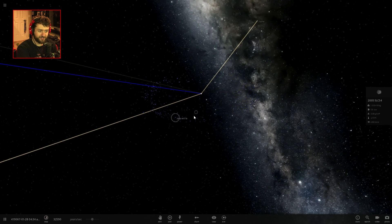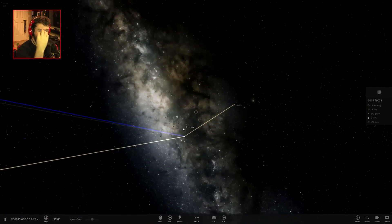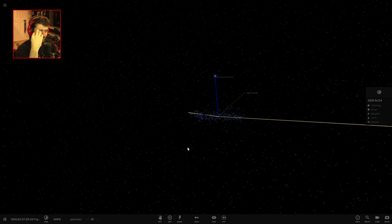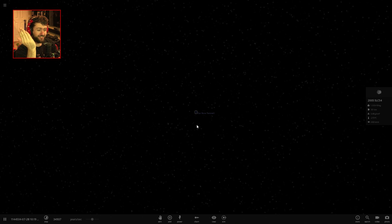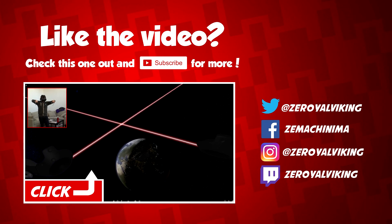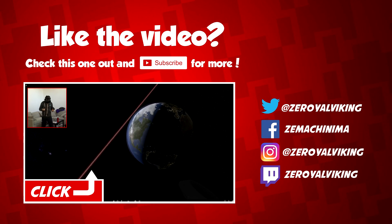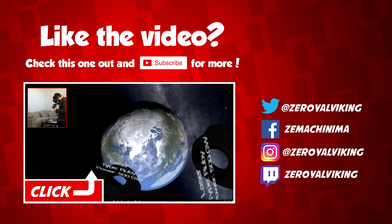Now it's just a Sun Nova remnant. Is everything still alive? What has survived? Jupiter actually managed to leave, and there's our Sun Nova remnant, there's Saturn — and that is the heat death of our universe. Okay, we get the ultimate laser pointers in the universe. Who should we strike first? Who do we hate the most? Is that Greenland right there?